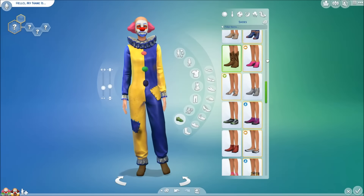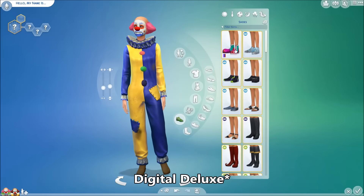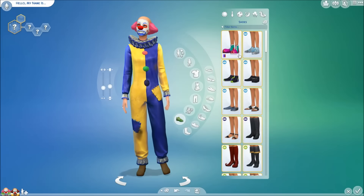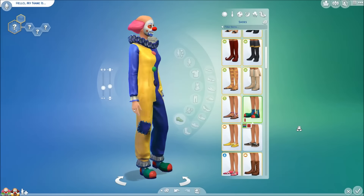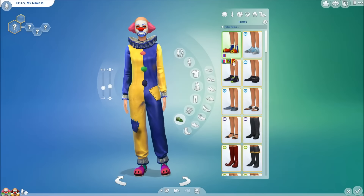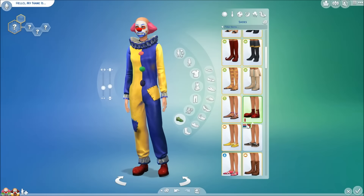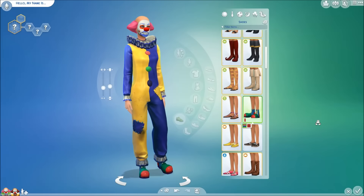Lastly, there's a pair of shoes. If you have the digital edition of the game — the one with extra content — the shoes are pretty much the same mesh as the clown shoes from that edition's clown outfit, just with different swatches. There are two swatches: these multicolored ones and a solid red. You can see the digital edition shoes have a smiley on the front, but these are the new shoes that come with this patch.